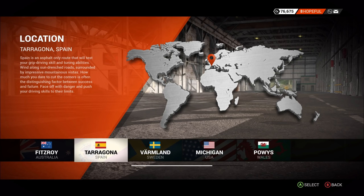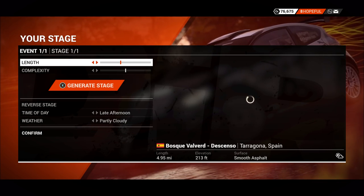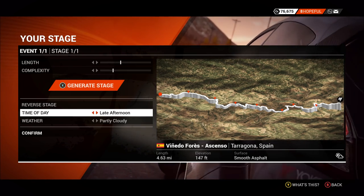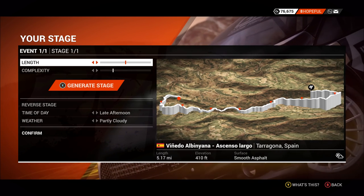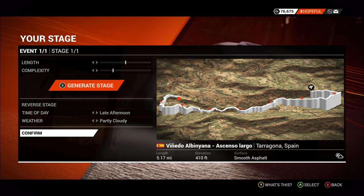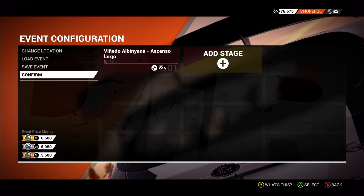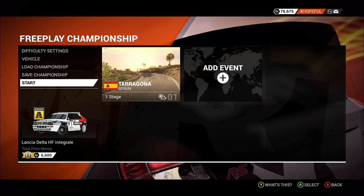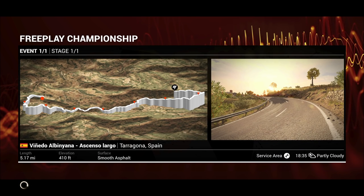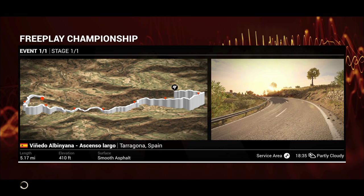We're going to go to Tarmac — let's go to Spain. We'll create a little bit longer stage — a one stage event, kind of a five mile stage with a pretty sizeable amount of elevation change. It looks like it's going to go really steep towards the end. We'll be brave and go random weather — anything can happen. Apparently it's going to be partly cloudy, maybe at sunset. Fingers crossed we don't throw the Lancia off a Spanish mountain road. We're setting off pretty much in the middle of the run, no chance of rain for anybody, and it's going to be kind of a sunset — so we're probably going to be blinded going into a couple of corners.